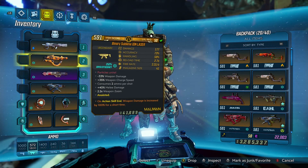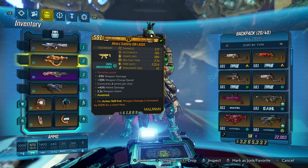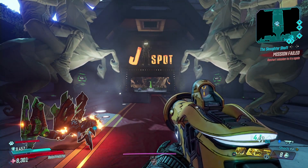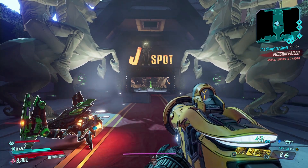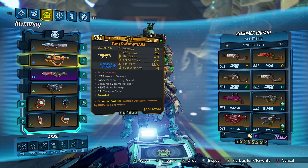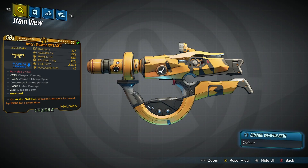It comes in all elements. You get two elements on the weapon that you can switch between — that's the Maliwan feature right here. So we've got shock and then we can switch it to cryo, and we can switch back and forth depending on what the enemy type is. This weapon is so powerful — it's a really fun laser weapon, kind of like the laser sploder. It's going to ramp up in damage as you keep firing.